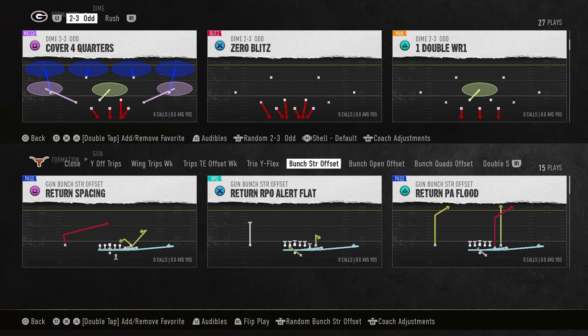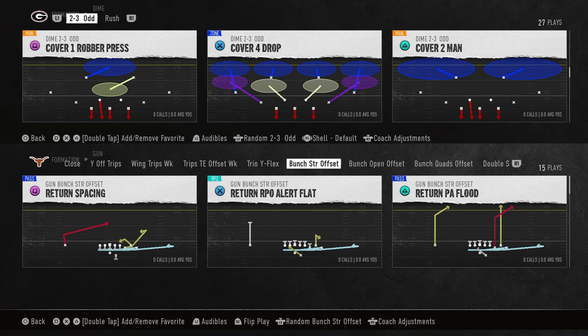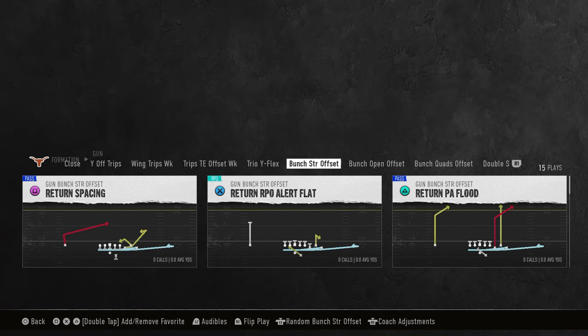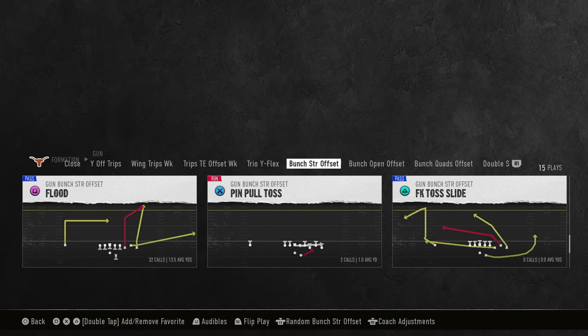In this video we're going to be breaking down one of my favorite routes in College Football 25. I think this route is going to carry over to Madden as well. Ironically, you can hot route it - this can come out of any formation. It beats man coverage, zone coverage, and spaces the field really well. It's hard to user this route and there are a lot of benefits to running it. We're actually going to be calling flood.